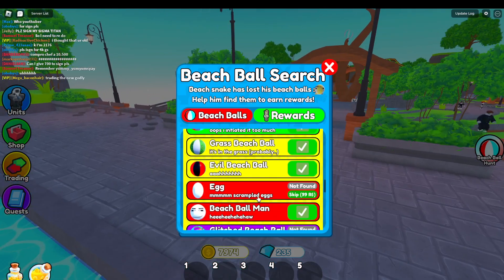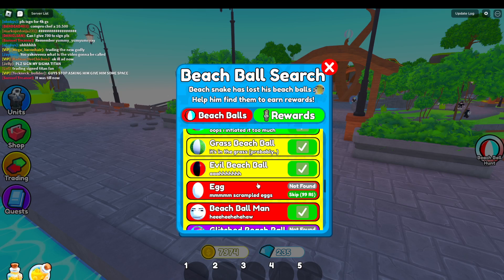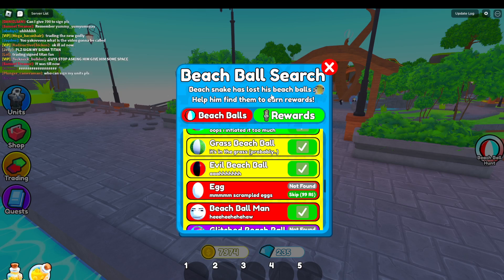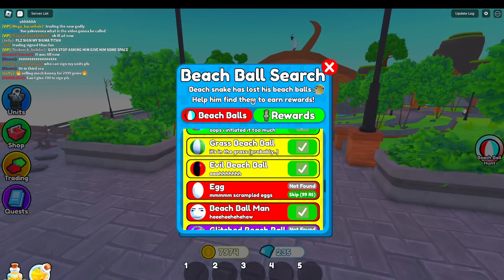The scrambled one — I feel like scrambled is the hint. If I was scrambled... there's a beach snake actually, I never even seen that text.